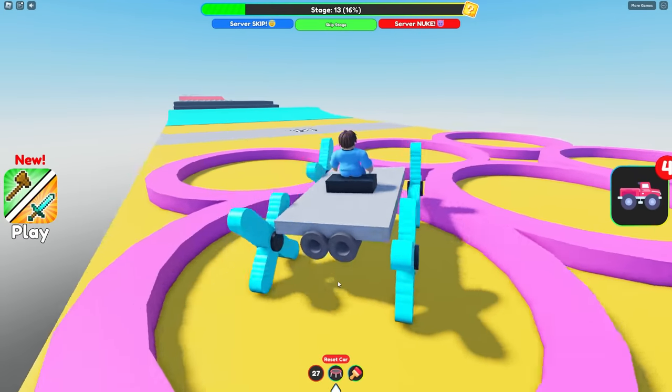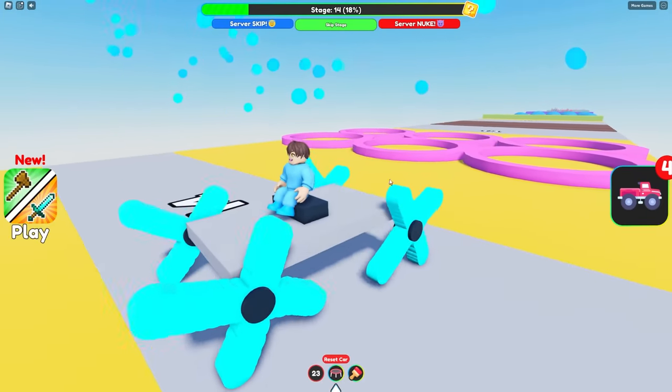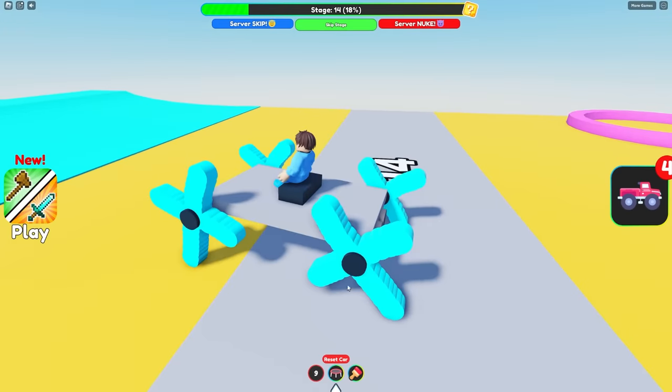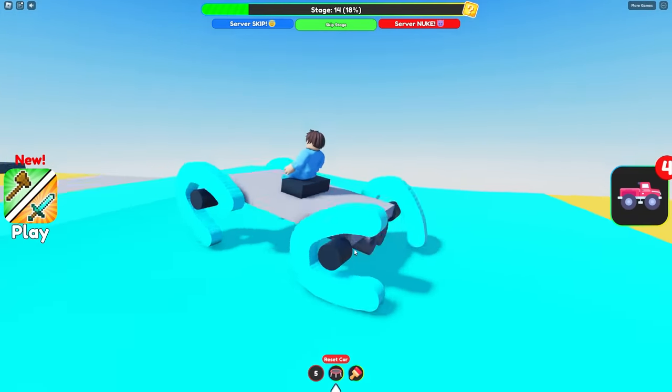And I just realized — click the booster on the bottom. I'm kind of on stage 14 now. Already on stage 14? Okay, I'm catching up. Yeah, but I'm gonna redo my wheels. I'm gonna feel something special. What about a U wheel? I wonder what that would be like. Reset the car. These kind of look like horseshoes.